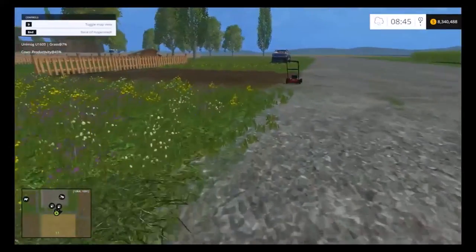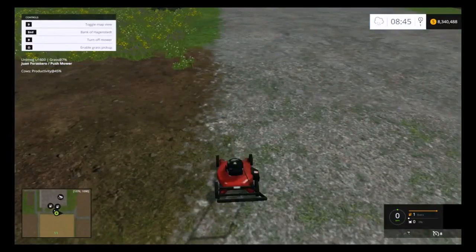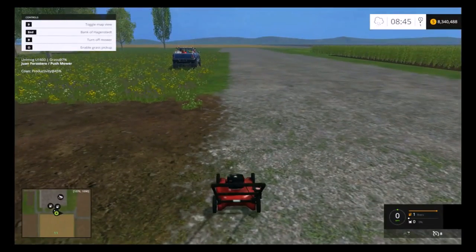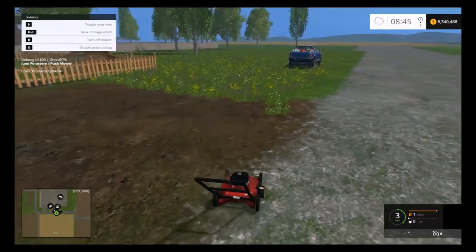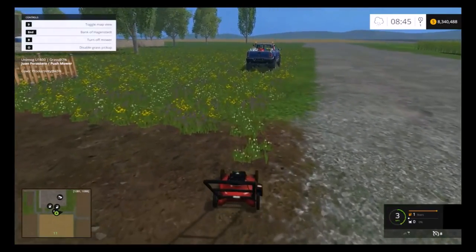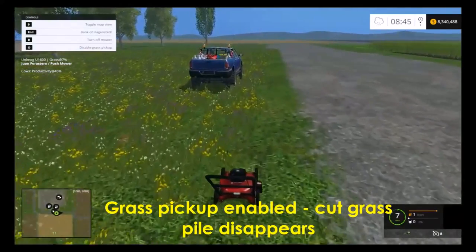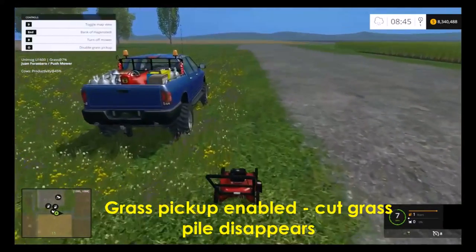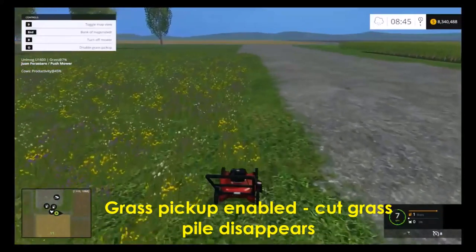What have you? With the grass pickup enabled, the grass just simply disappears off the map. It gets most things down but there is nothing left over for you to pick up.